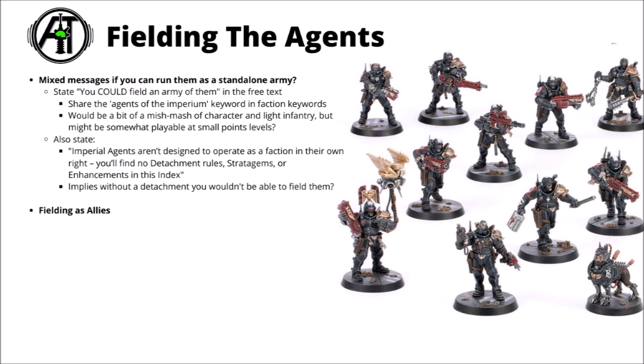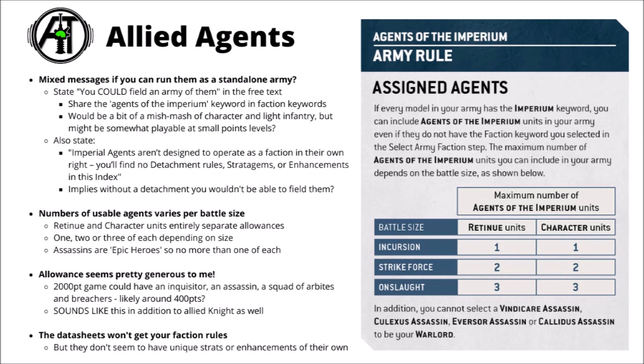You could still make a fairly good themed force if you wanted to — maybe build around Sisters of Battle or Grey Knights, and make heavy use of a few of the more powerful Inquisitor characters or retinues. For the primary way they're intended to be played, we have the Assigned Agent special rule, which basically scales the amount of allied characters and retinues as per game size. In Incursion you can take up to one character and one retinue; at Strikeforce it's up to two of each; and for Onslaught it's up to three of each. Assassins can't be your warlord, and the Vindicare has the Epic Hero keyword so you can't take more than one.